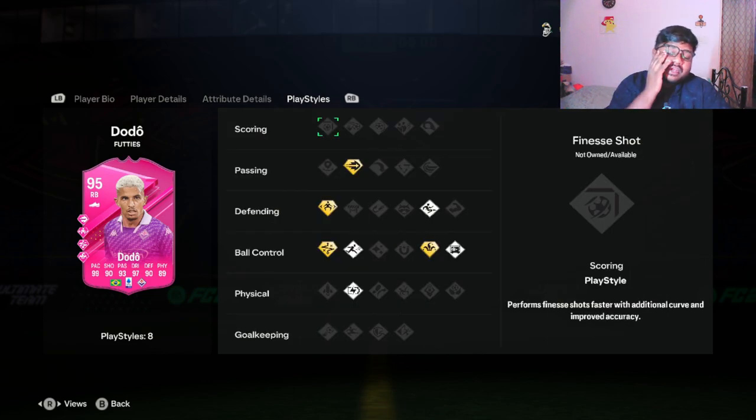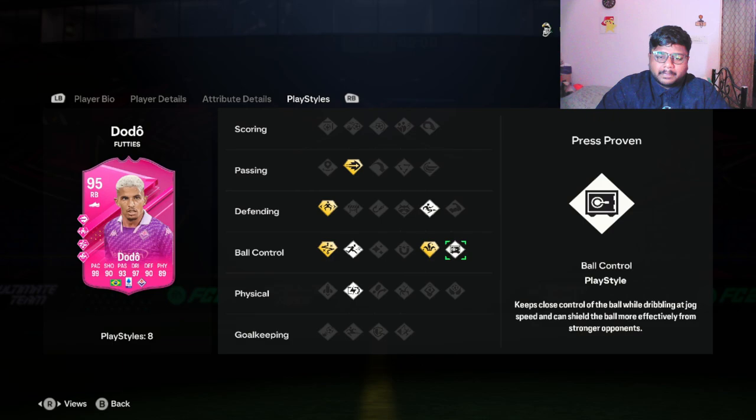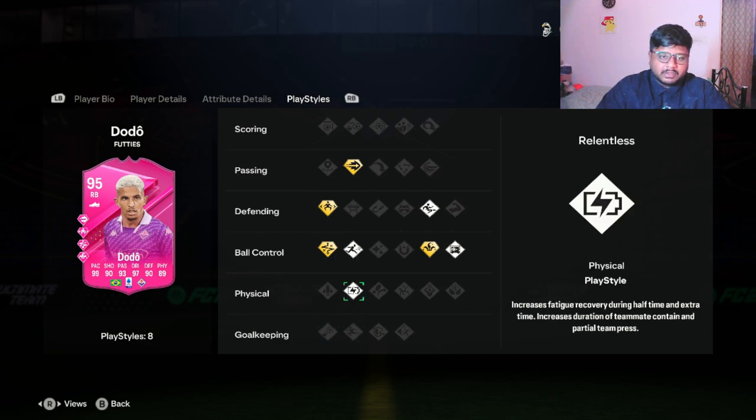For a free card, getting a 95 rated right back — he's really good. How you get chemistry with him in the team is up to you; he plays in Serie A, but Brazilian players can be added and chemistry boosted without using any particular chemistry style — just the basic chemistry style should do. Looking at playstyle pluses: he has Pinged Pass+, Jockey+, Technical+, and Trickster+. For normal playstyles he has Relentless, Press Proven, Rapid, and Light Tackle — eight playstyles total.